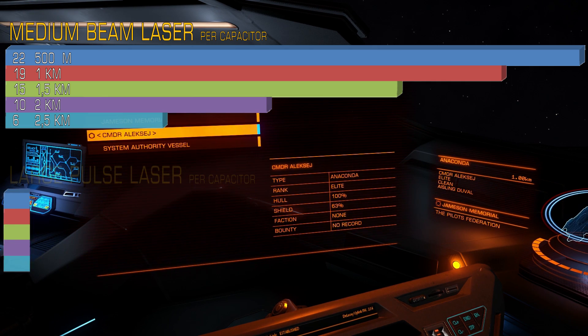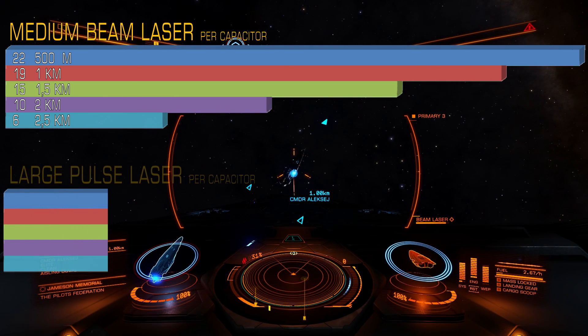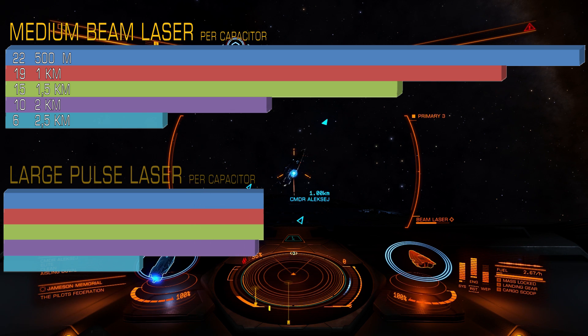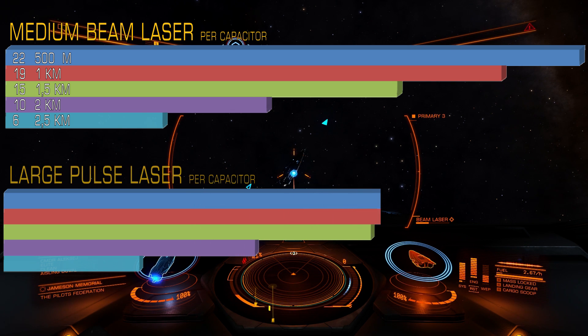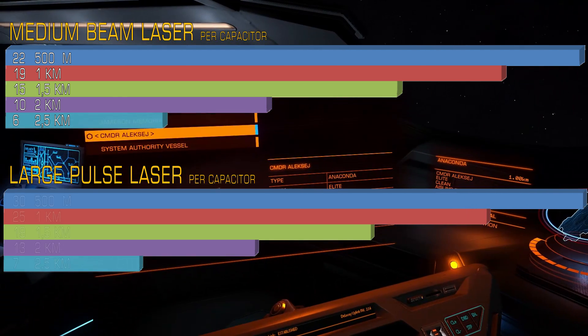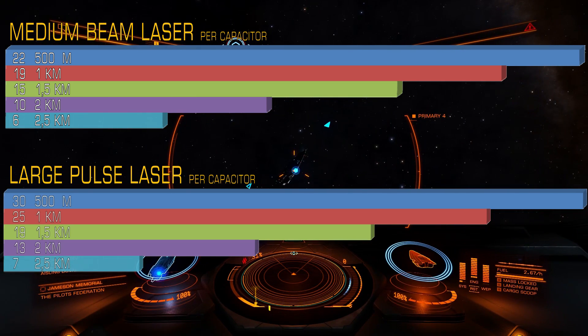Pulse laser is actually very similar to beam laser. At 1000m you lose 17% compared to 500m. Difference between 1000 and 1500m is 24%. At 2000m you will deal 32% less compared to 1500m. And from 2000m to 2500m another 46%. The large pulse laser loses the most — 77%. That's more than 4 times.